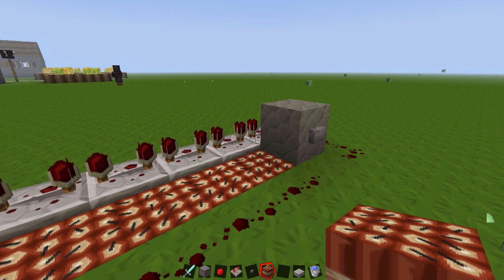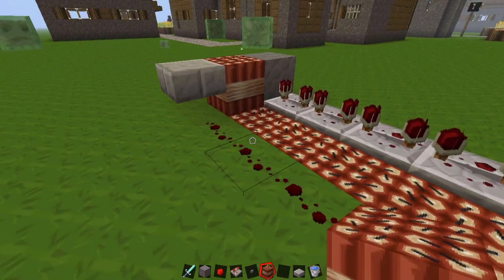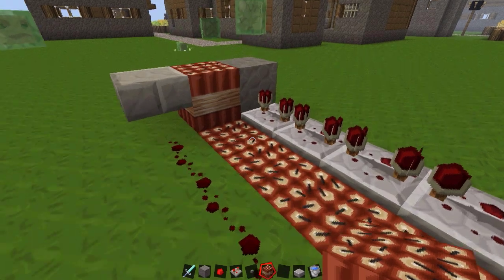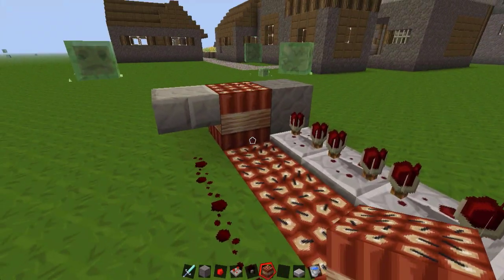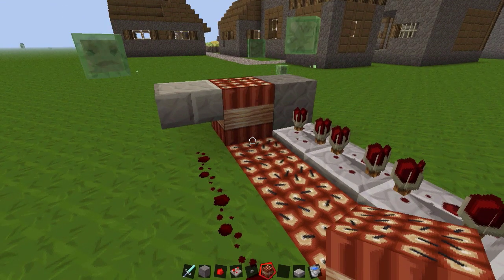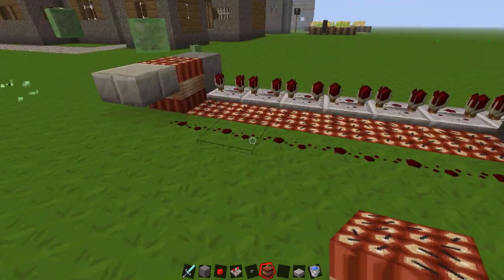The signal is going to take longer to travel down the repeaters than it is going to take to travel down the redstone. So as these explode — the charge explodes — the bomb will only have just started blinking. So let's set it off.